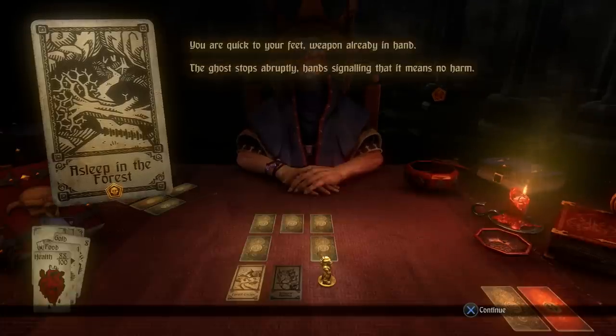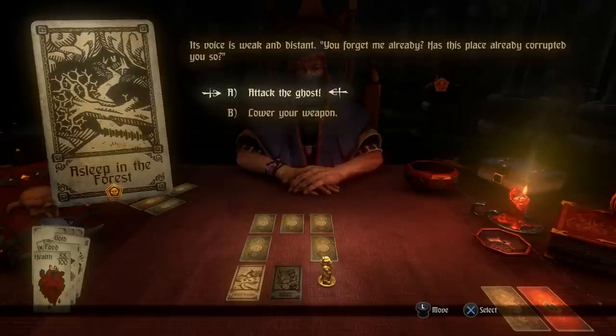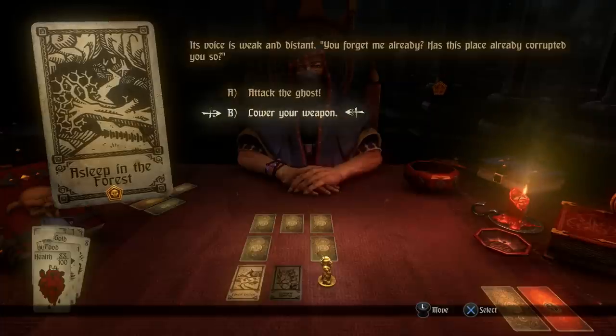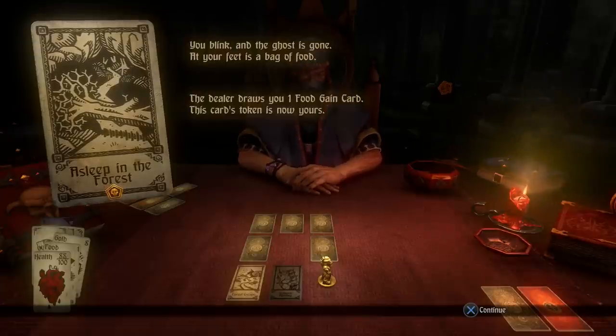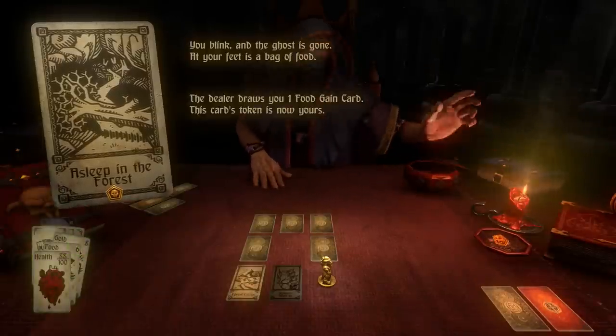You're quick to your feet with your weapon in hand. The ghost stops, signaling it means no harm — its voice is weak and distant. It asks if you've forgotten it already. You can attack the ghost or lower your weapon. I'll lower my weapon. The ghost says it shouldn't be here and fears servants know its location. You blink and it's gone — at your feet is a bag of food. We gain five food and the token, which is awesome.